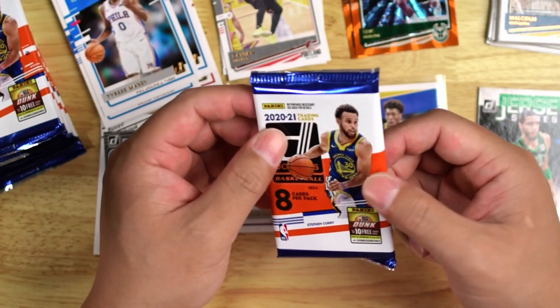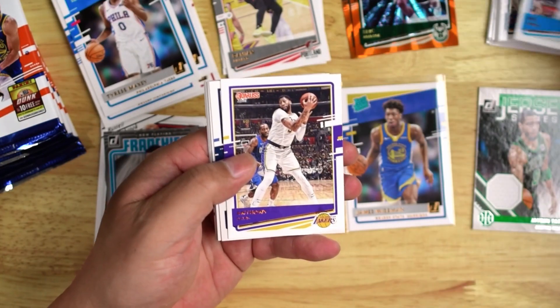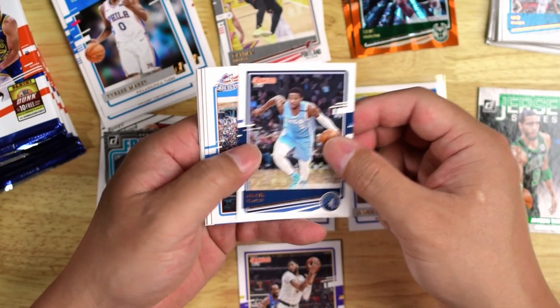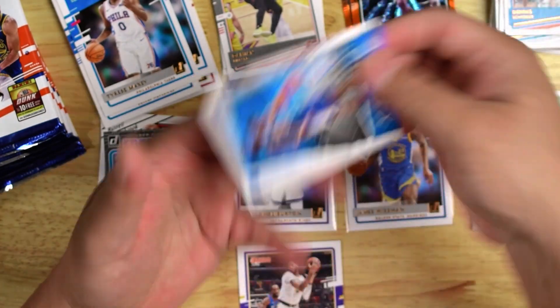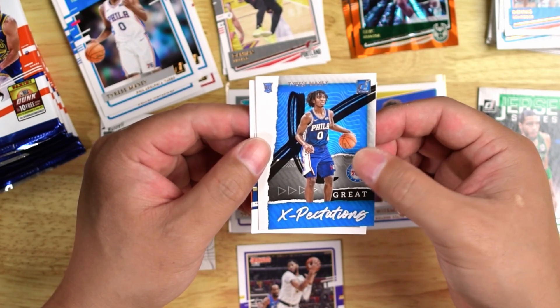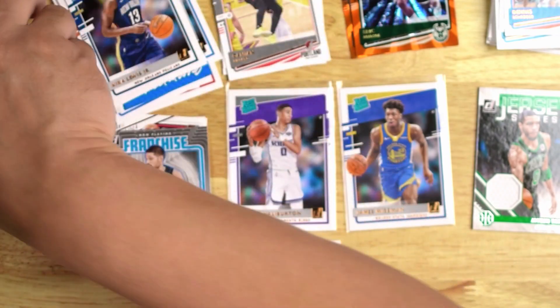Pack number six. Mo Bamba, AD — nice, PC hit. Malik Beasley, Dennis Schröder, Julius Randle. Tyrese Maxey — Great Expectations, that's pretty cool. Kira Lewis Jr. And a Jalen Smith. I think we're more than halfway there, hopefully we can get our LaMelo.